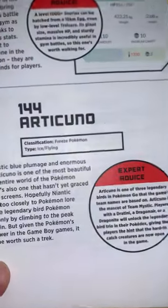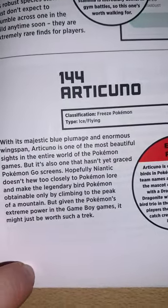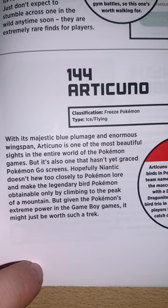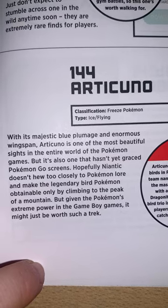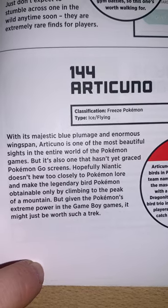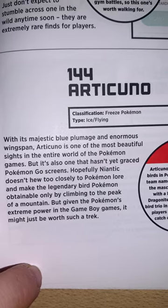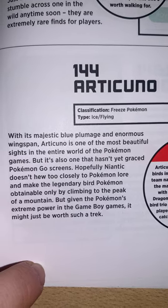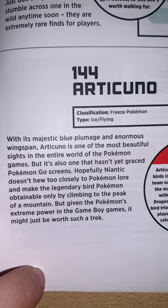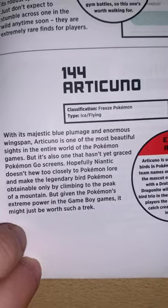Articuno — no picture. A Freeze Pokémon, Ice and Flying type. With its majestic blue plumage and enormous wingspan, Articuno is one of the most beautiful sights in the entire world of the Pokémon games, but it's also one that hasn't yet graced Pokémon Go screens. Hopefully Niantic doesn't hew too closely to Pokémon lore and make the legendary bird Pokémon obtainable only by climbing to the peak of a mountain, but given the Pokémon's extreme power in the games, it might just be worth such a trek.